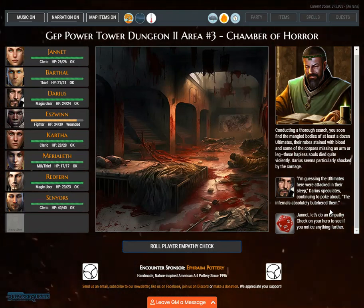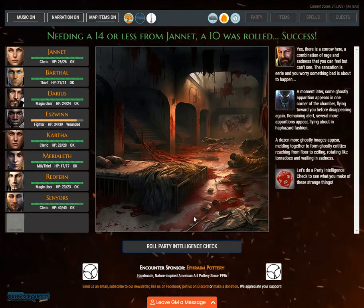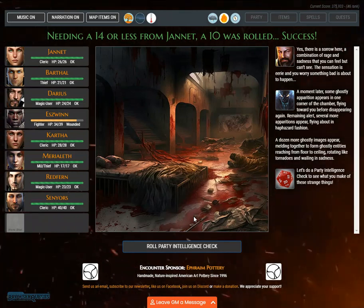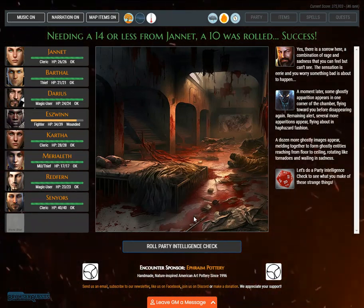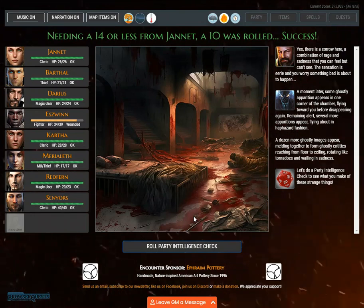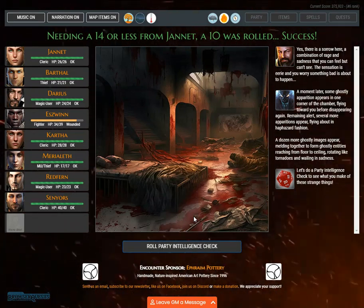Let's do an empathy check on Janet. Needing a 14 or less from Janet, a 10 was rolled. Success — yes, there is a sorrow here, a combination of rage and sadness that you can feel but can't see. The sensation is eerie and you worry something bad is about to happen. A moment later, a ghostly apparition appears in one corner of the chamber, flying toward you before disappearing again. Remaining alert, several more apparitions appear, flying about in haphazard fashion. A dozen more ghostly images appear, melding together to form ghostly entities rotating like tornadoes and wailing in sadness.